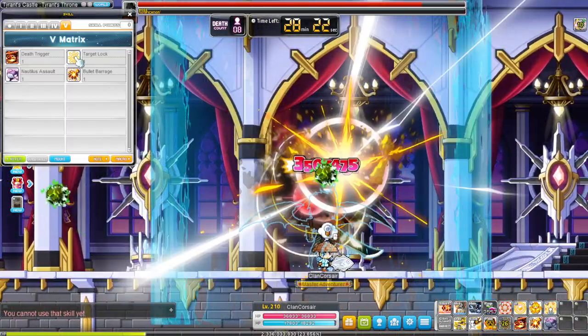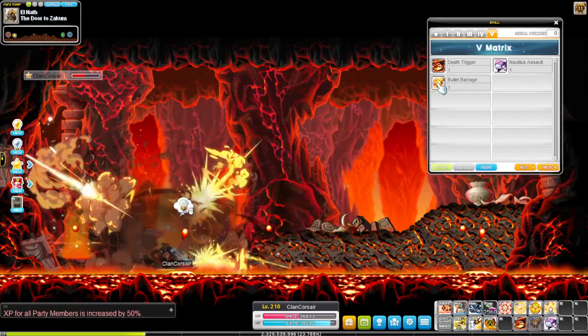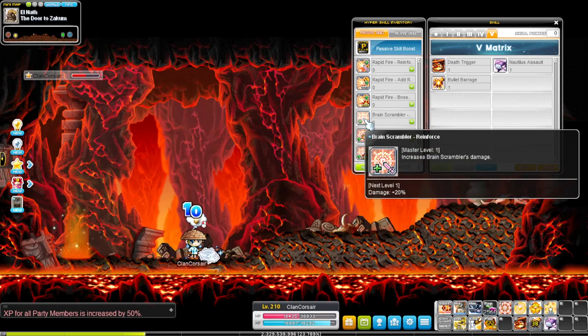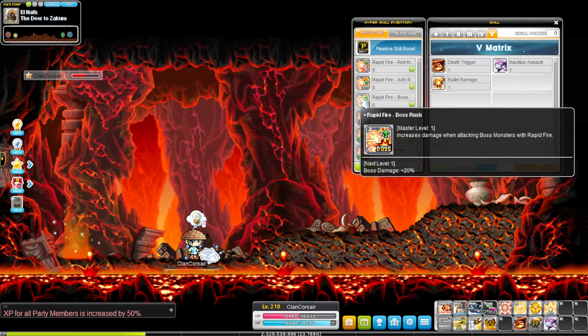You also have three skills that give super stance: eight legs easton while holding the down arrow, bullet barrage, and pirate banner's jump animation. The five hypers you must have are all three on brain scrambler, rapid fire reinforced, and for the last points you can either put it on rapid fire boss rush or add range.